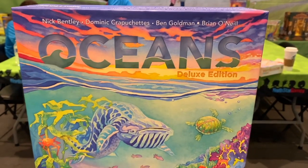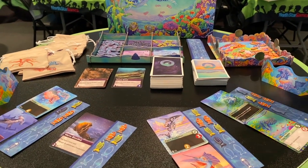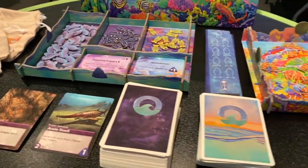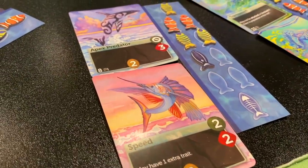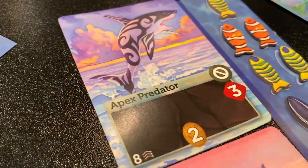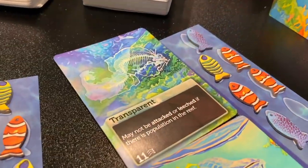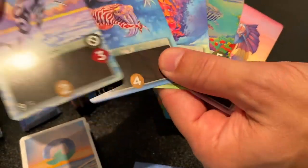This is Oceans, the next game in the Evolution series, where you create an oceanic ecosystem by adapting species to the changing environment — and the act of adapting changes the environment itself. If you play the Apex Predator card, suddenly there's a predator on the board, other players play defensive traits to protect themselves, and then the Apex Predator can't reach food anymore and has to adapt again. It's a continual survival-of-the-fittest model.